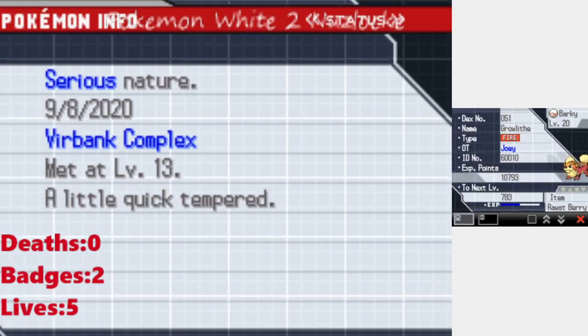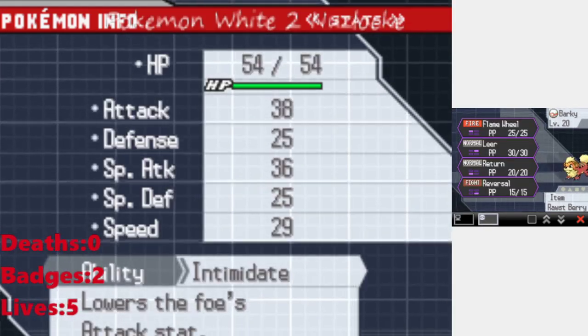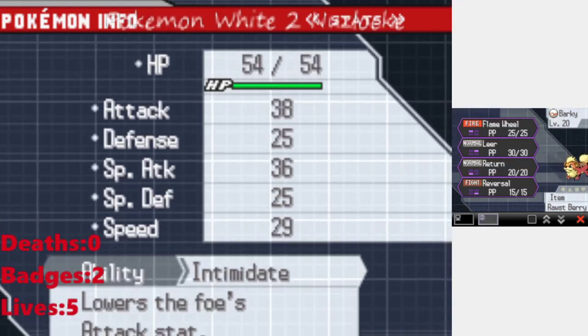Next up, I have Barky, the female Growlithe at level 20 — pure Fire type with a Serious nature. Intimidate is her ability. Her moves are Flame Wheel, Leer, Return, and Reversal.